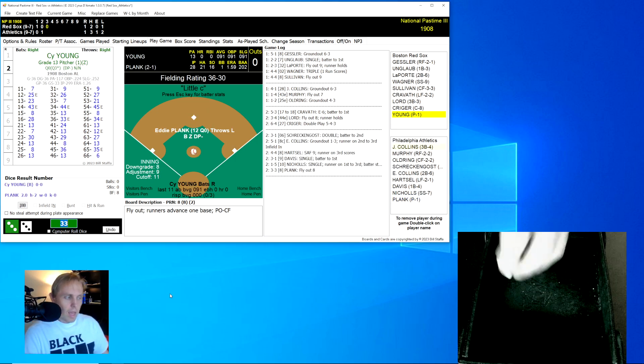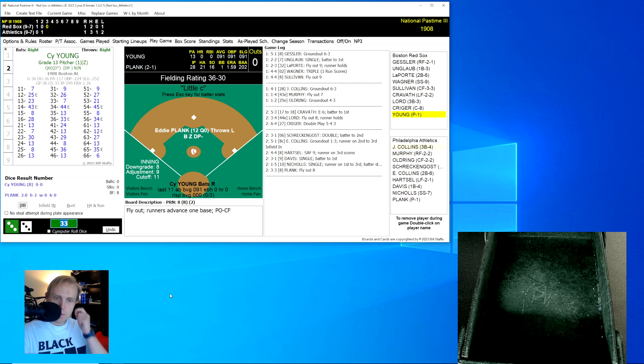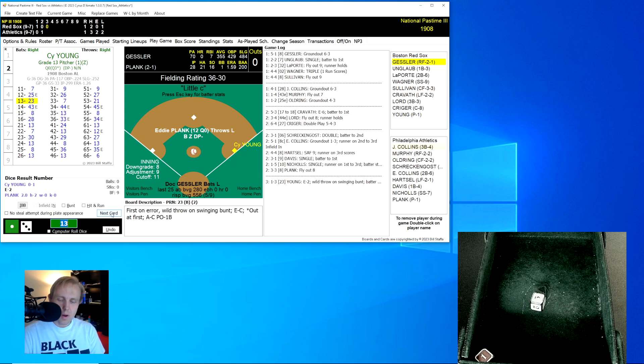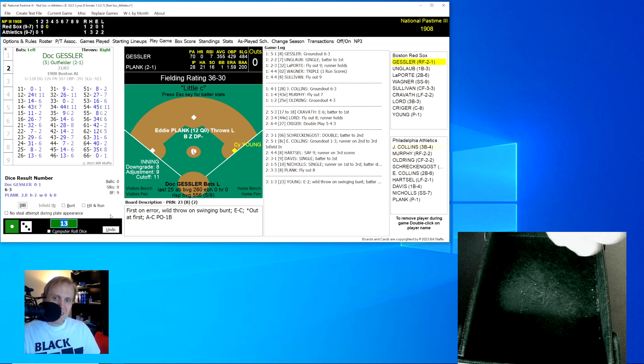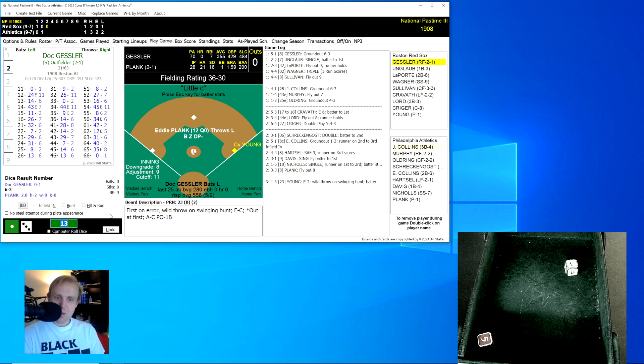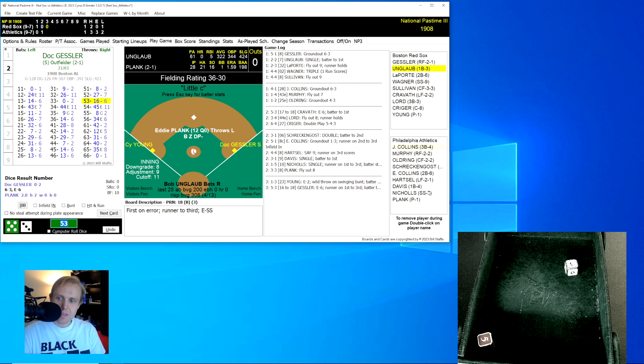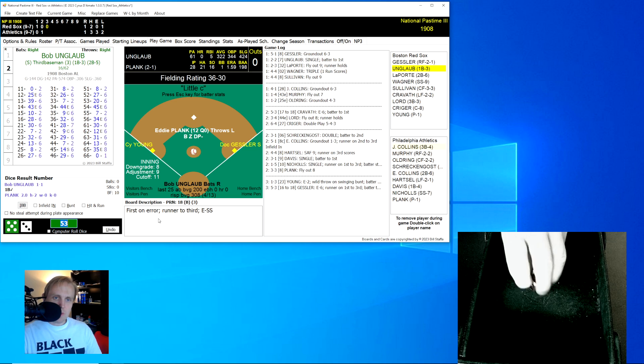We have Cy Young pitching against Eddie Plank — what a great pitcher's duel. In a game like this, the grade of the pitcher does make a difference. Young rolls a 13 for a 23 — that's a swinging bunt and an error on Schreckengost the catcher. Gessler rolls a 53 for a 16, changed to an 18 — another error on Nichols. Three errors on the Athletics already, and Connie Mack is not going to be happy about that.